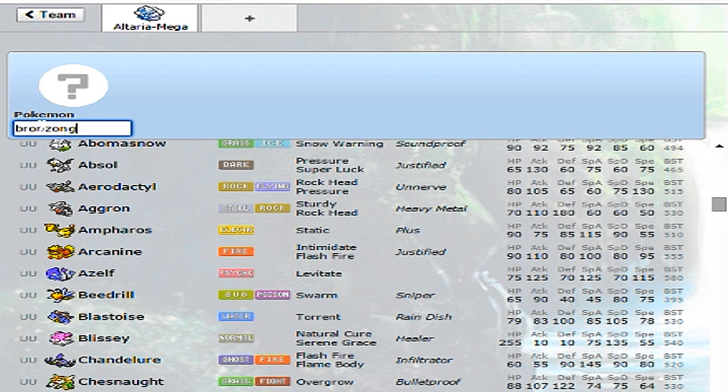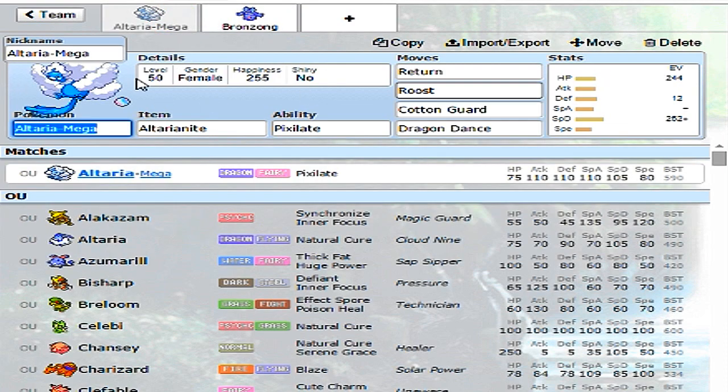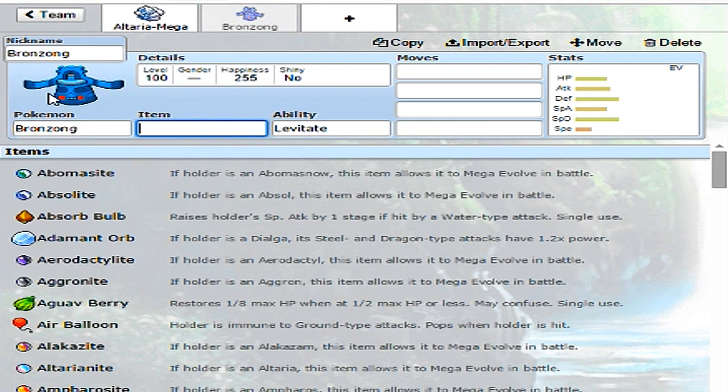Bronzong would be a really good member of this team. Its typing resists Fairy, Steel, and Ice, and it is immune to Poison - so those two have amazing synergy. Bronzong is weak to Ground, but with Levitate it becomes immune. It's also weak to Fire, but Altaria before Mega Evolving is a Flying type so it's immune to Ground, and being a Dragon type it actually resists Fire. Most Fire type attacks are special, and this is a specially bulky Altaria, so those two synergize really well.